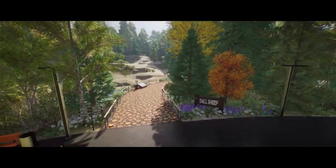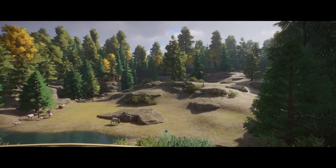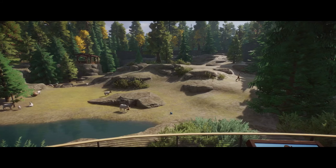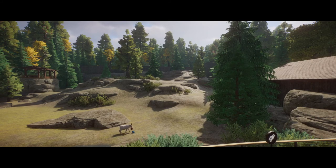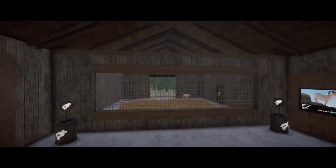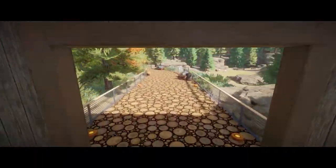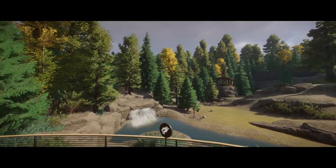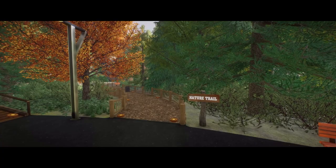I think behind us we have the Dall sheep. While being kind of plain, I think it is a very good use of rocks and terrain. We have another viewing area up there, a little pond with a waterfall. A very nice use of terrain and rocks — I think that's exactly what they needed and what they probably wanted. But we also have a little viewing area of their shelter right here, which seems a little small for how many there are. But I didn't make it and I don't make zoos, so take what I say with a grain of salt.